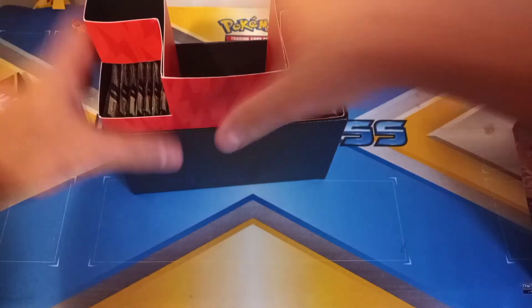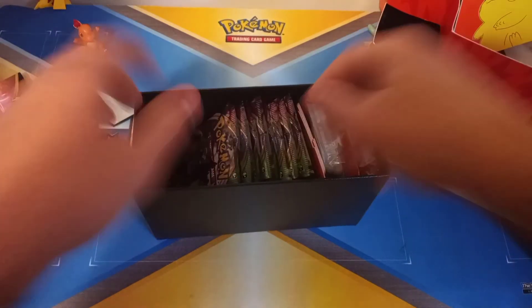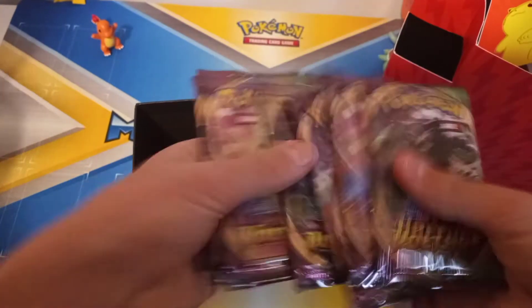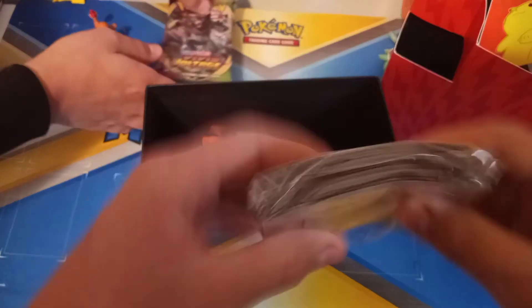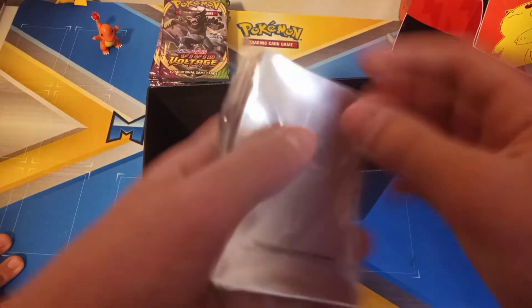It's a really nice box. Wow — another book. Let's get this out. We got eight packs. Nice. We got some sleeves, a lot of sleeves. Wow. Pikachu sleeves!